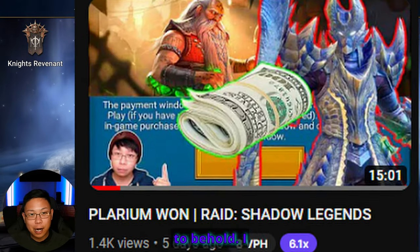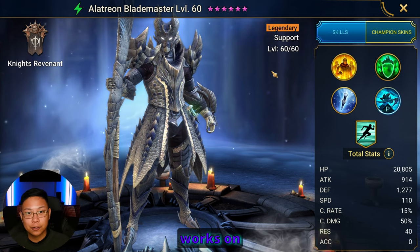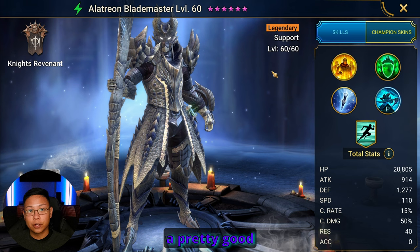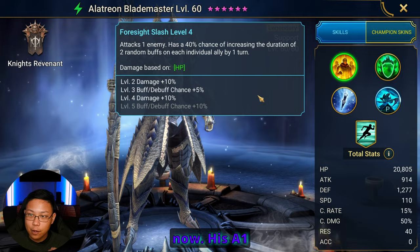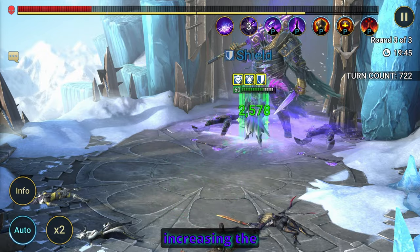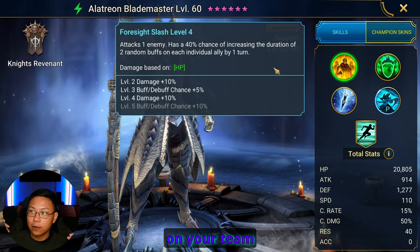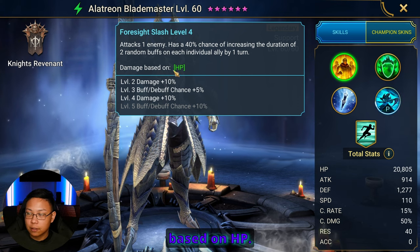Just a sight to behold. I worked so hard to get him. I have not seen any content creator's work on Alatreon or using him in Hydra or anything. I read his kit once and decided he seemed like a pretty good Hydra champion, but I haven't read his kit since then, so we're going to do that right now. His A1 attacks one enemy, then has a 55% chance of increasing the duration of two random buffs on each individual ally — so each ally on your team is going to have two random buffs increased by one turn.